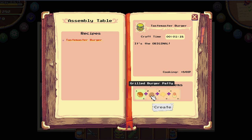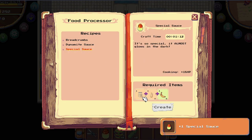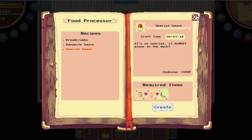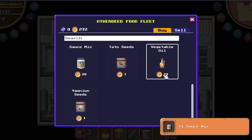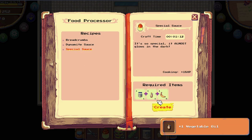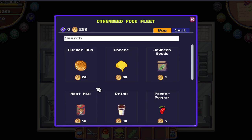For the workflow: we just buy the buns, we need one meat mix and one joy bean to make a grilled burger patty. We just buy the cheese. We need the banana, and we buy sauce mix and oil. Here we make the special sauce — one sauce mix, one vegetable oil, and one banana.